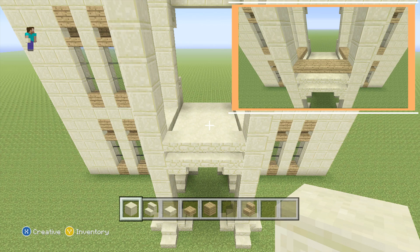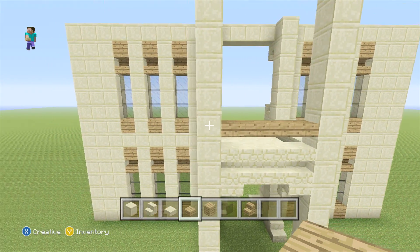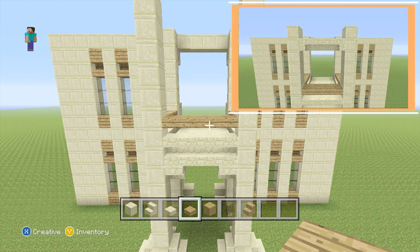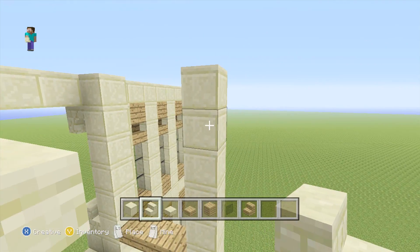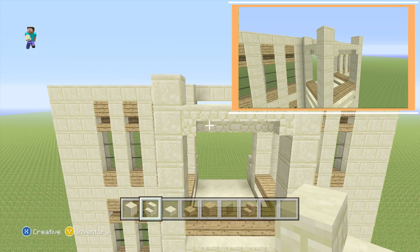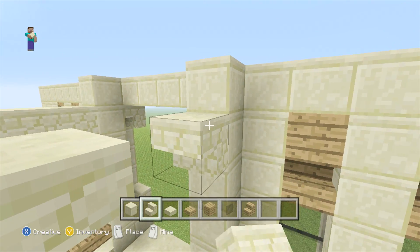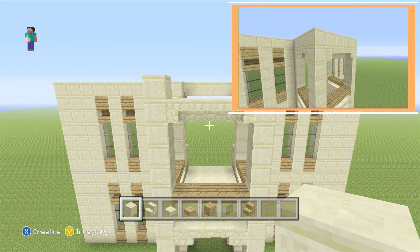Leave a half-block space above our slabs around the front and sides, then add one slab on top. Come to the second block from the top — on the outside block on either side, have your stairs facing inwards, and for the remaining two blocks have them facing outwards. Repeat what we've done here for the sides as well.